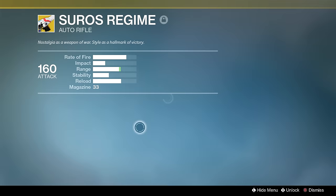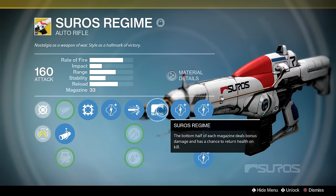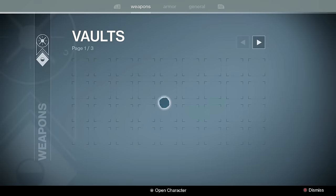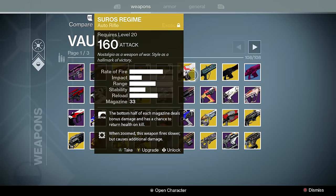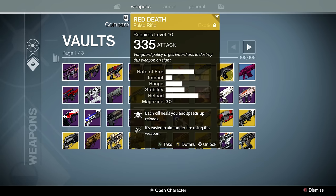Now we're at the old Suros Regime. If you notice, it has high caliber rounds and this is pretty much the only way I run it — using the cool-guy Suros Regime trick where I tap the trigger and fire semi-auto. It shoots slightly faster than full auto. I know I didn't explain that perfectly but this is live commentary, so forgive me.